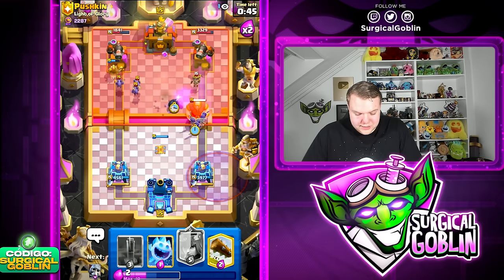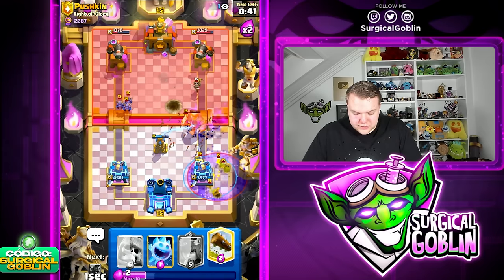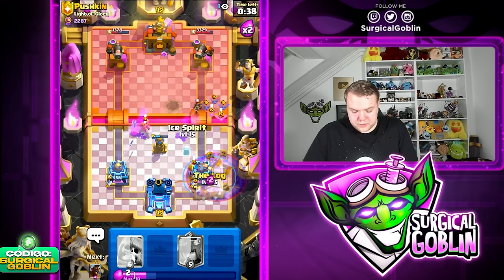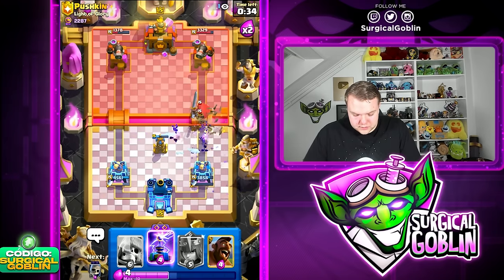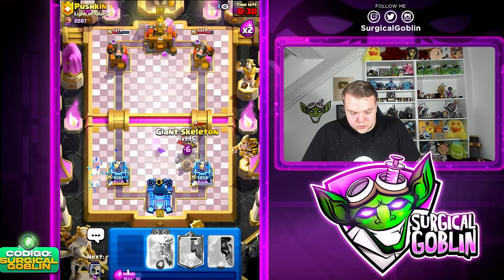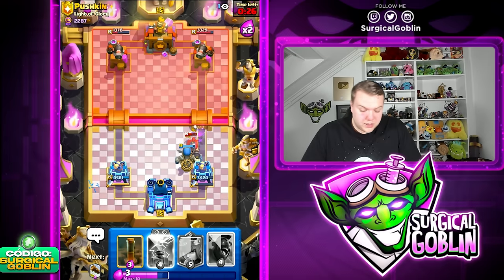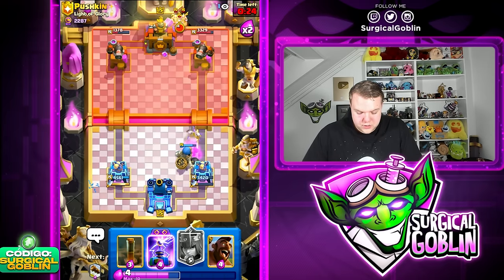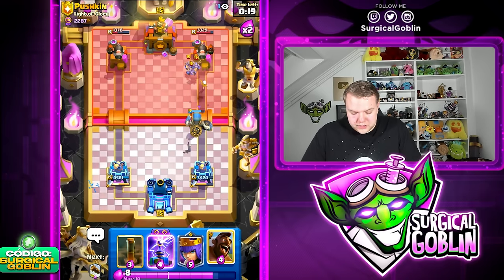Nice, very good out-cycle there. I'm going to go Evo Skeletons against the Giant in the meantime. He goes with Graveyard — we can just go with Earthquake plus a Log and it should be a nice and easy defense. He does go with his Little Prince plus ability. I think we can go with Giant Skeleton and some Skeletons just in case he goes with a Zap and then his Little Prince goes crazy. Good situation for us — look at the damage we dealt on the left side.